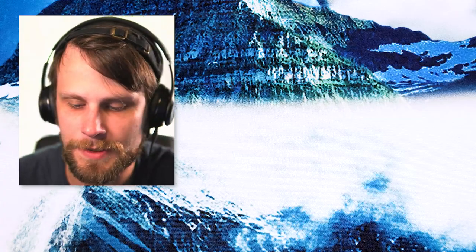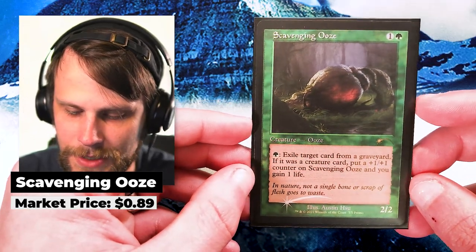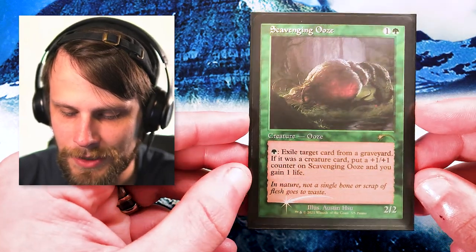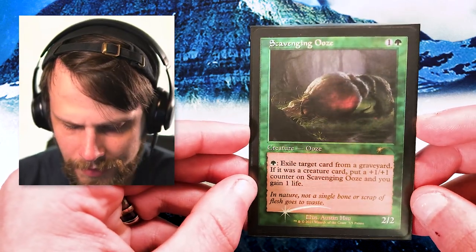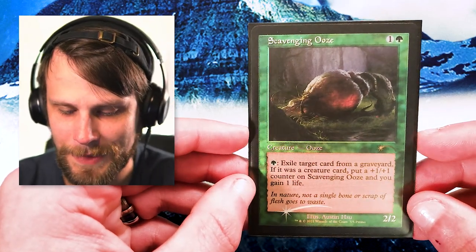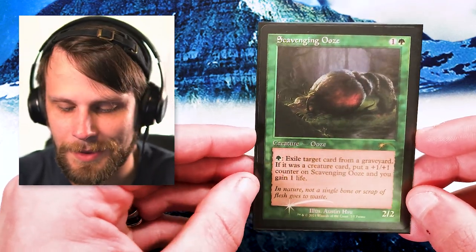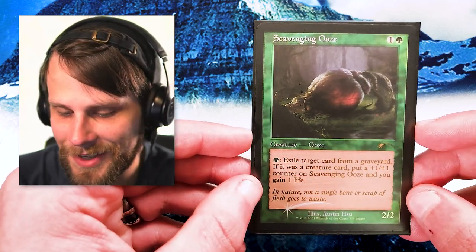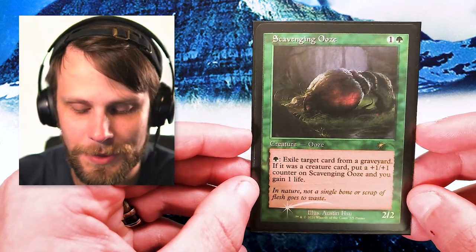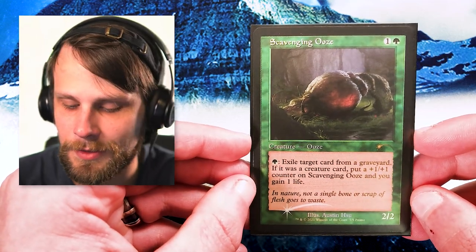Our only green card is Scavenging Ooze — specifically the Love Your LGS version, which has that beautiful original artwork and a really cool old-school foiling and card frame. We picked up a Goblin Guide with the same treatment just a couple weeks ago and it's one of my favorite versions. Surprisingly these are super cheap — less than a dollar — and Scavenging Ooze is a genuinely good card. I use it in quite a number of decks; it's great in cube. I believe I picked up a full playset because I just wanted to have them available.